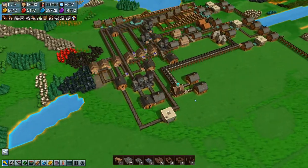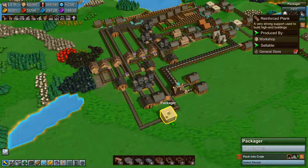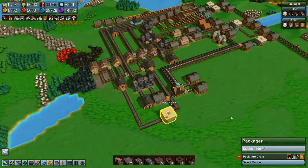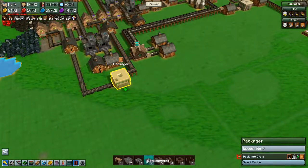Welcome back to Factory Time folks. We are in the process of getting pickaxes and reinforced planks being sold again, because we are running out of red coins and we're actually running out of yellow coins too, so we need to do something about this.